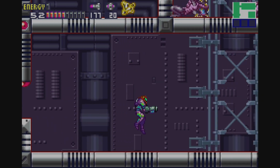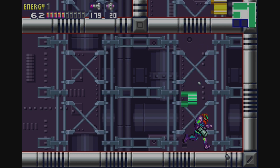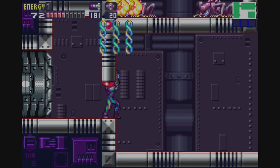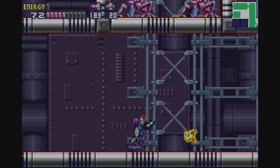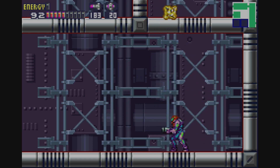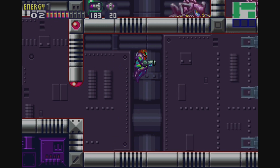I would recommend killing these guys one at a time, and jump to try to intercept the X-parasites. Because if they get all fussy like that, they can be a pain to basically pick up again. But luckily we do have the wave beam, so we don't need to waste power bombs and risk getting something painful to fight in here, seeing as the room is quite cramped.